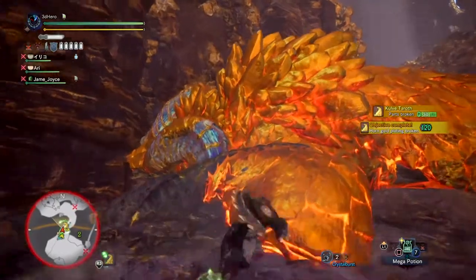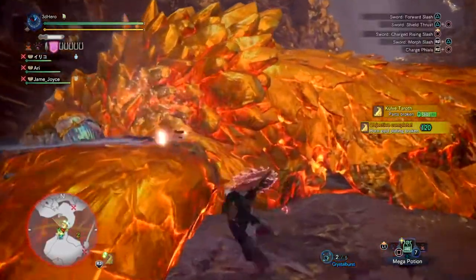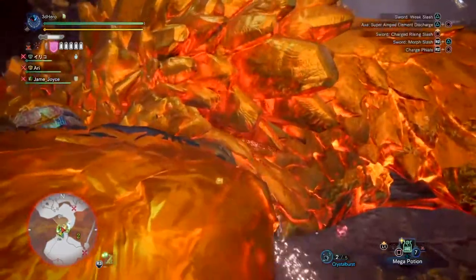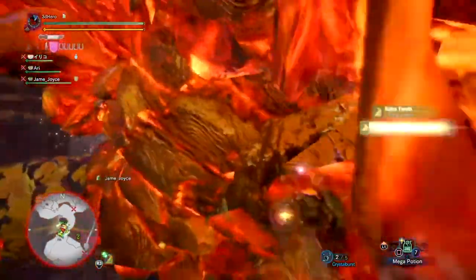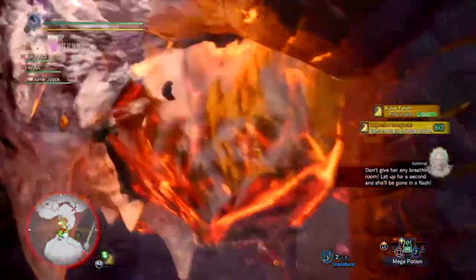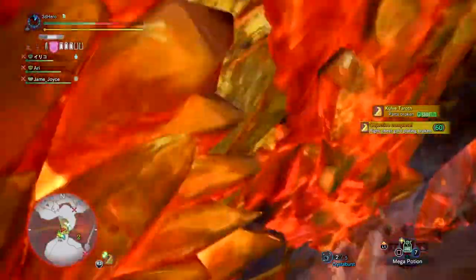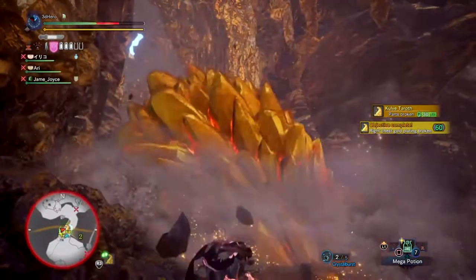To start this quest you need to first go out in the wild and locate the golden marks or footprints left by the monster. You only need one, so it's best to go to the Ancient Forest and search in area 1 as it is much quicker to locate. Then you'll be prompted to go back to Astera and talk to the Admiral and team who will give you a lowdown on what you're fighting. Once this is over, head to the Gathering Hub and go to the lady in red by the quest counter to proceed with the quest.